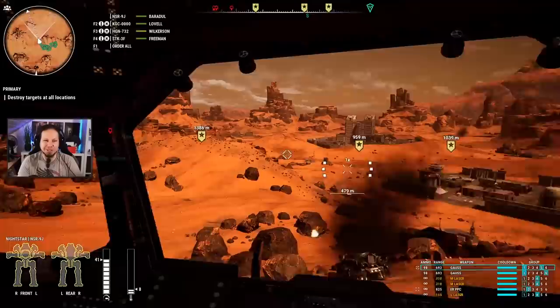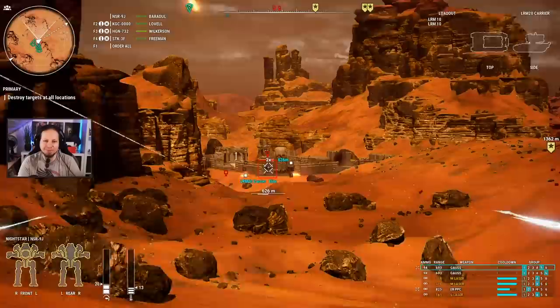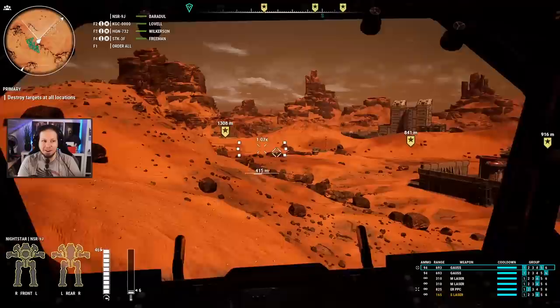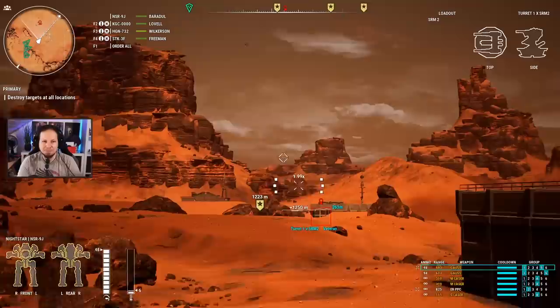Target destroyed — it just feels good honestly. There's a tank in the back, more tanks in the back. Tank was tagged — target destroyed. This is working out, guys! If you ever go on a raid, do it like this — it is so good. Question is, when will reinforcements arrive?